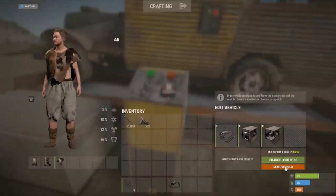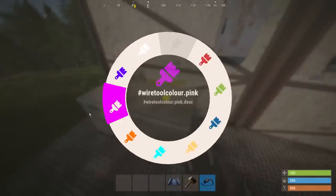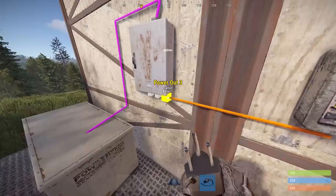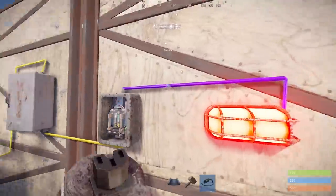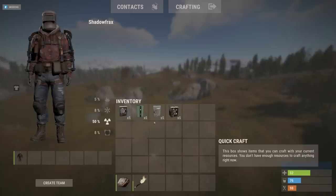Over in the electrical department, some new wire colours are being added: light blue, orange, pink, purple and white. If you look at a wire's input or output nodes and press R with your wire tool out, you'll be able to change that wire's colour to the currently selected one. A number of small electrical items like switches and splitters will also soon be stackable to five.